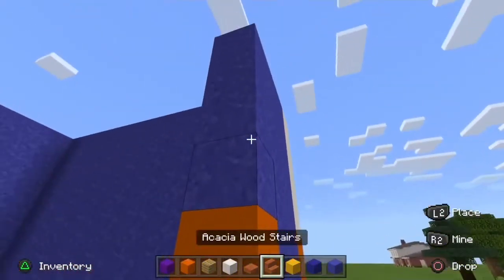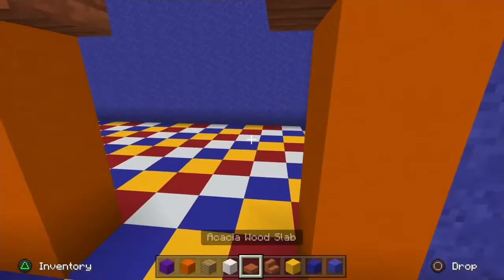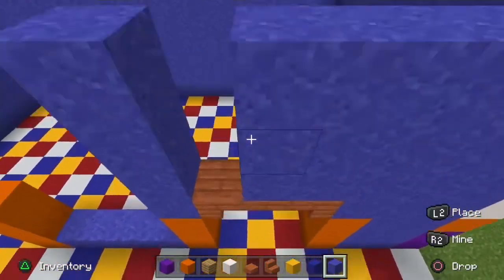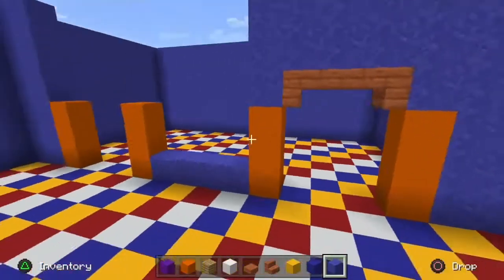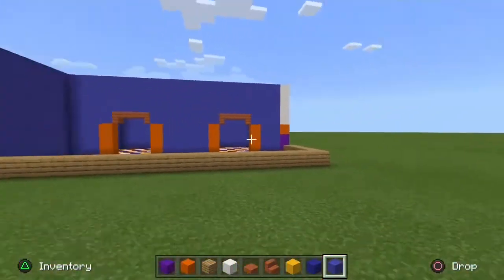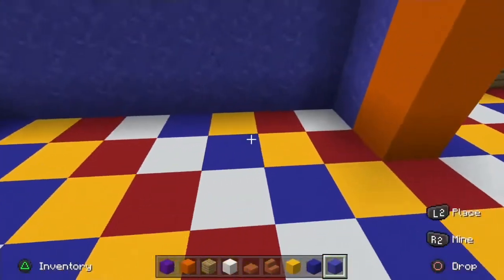Then you're gonna take some acacia stairs — put them like this with a slab to mimic an arch — and fill it up to the top. Do the exact same thing on the left side and fill it all in like this.